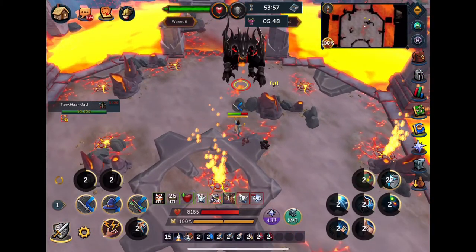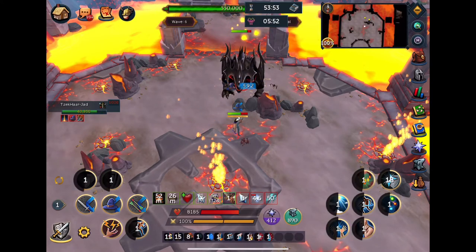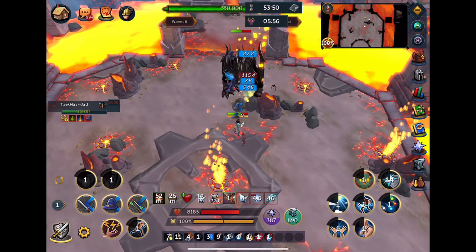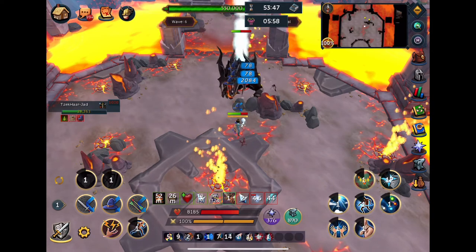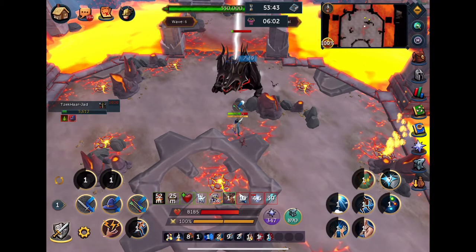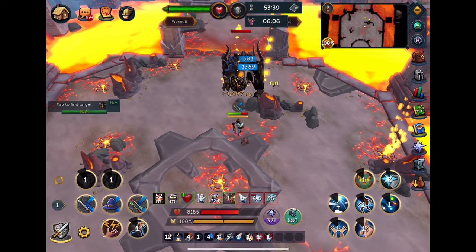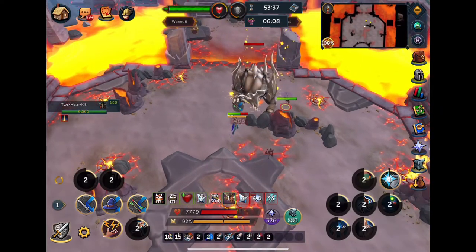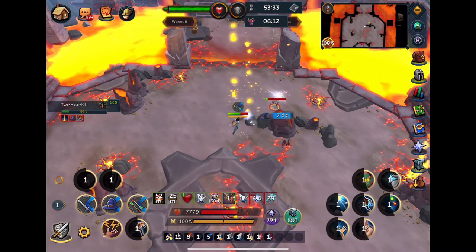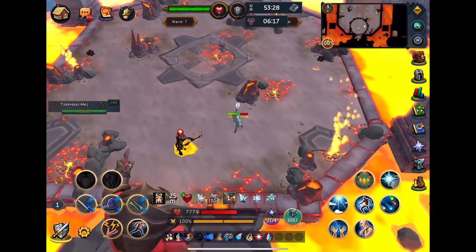If you don't know how to defeat Jad, it's pretty simple: when he goes up on his hind legs, you want to pray magic, and when he gives a quick bounce on the ground, you want to pray range. What I do is hover my thumb over the one I'm not currently using. So in this moment I have my thumb hovered over pray magic so I can switch as quickly as possible when he shows the signs — that's the way I get through that.